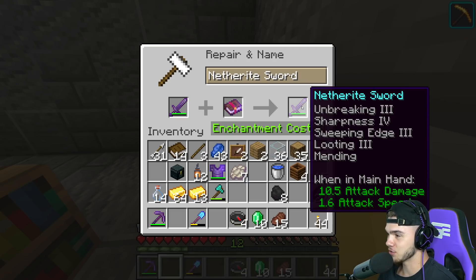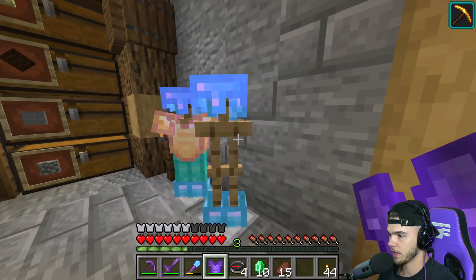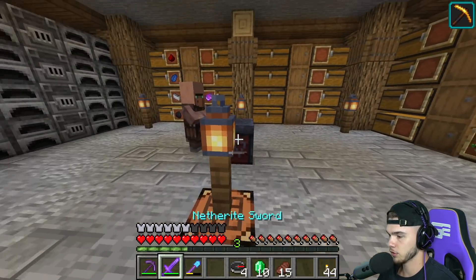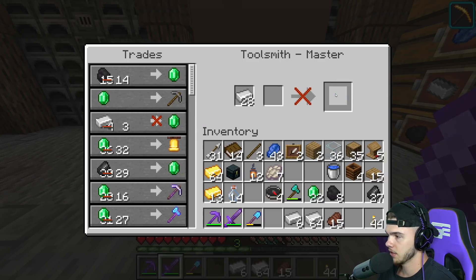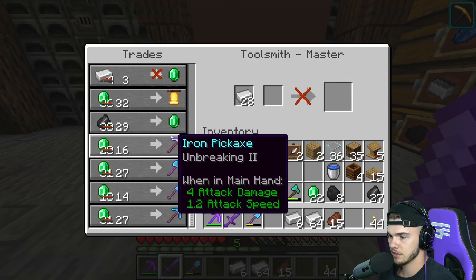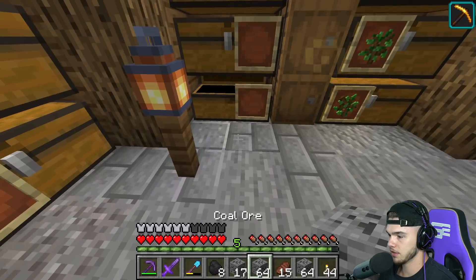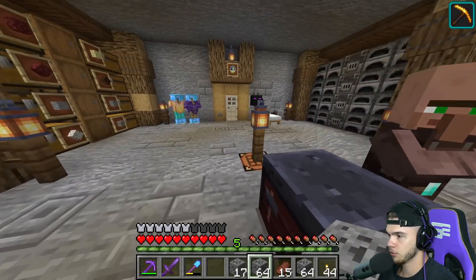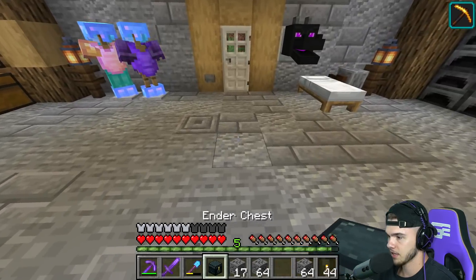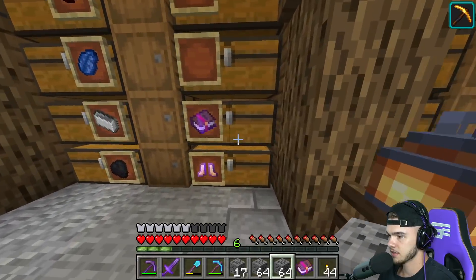That sword is actually ridiculous. Let's put the netherite chestplate away so we don't forget about it or lose it. I now need to start trading with other villagers to get easy emeralds and more Mending books. Iron trades are very easy. I have a lot of coal in this chest — I totally forgot about it — so we're going to grab our Fortune 3 pickaxe and use it on all this coal.